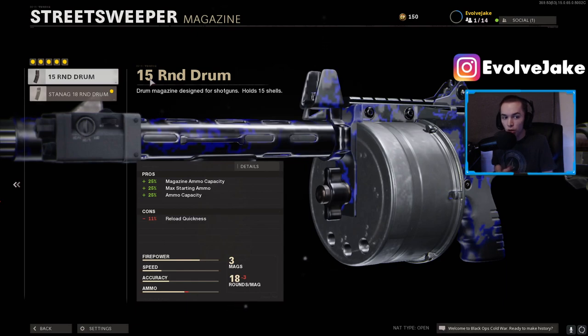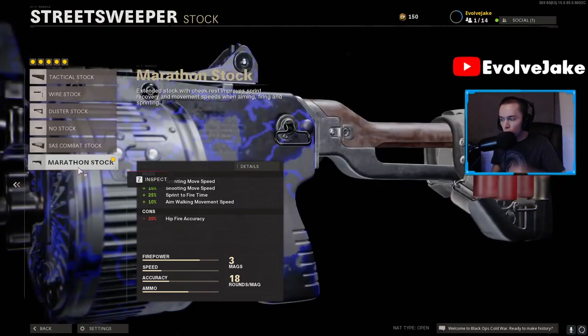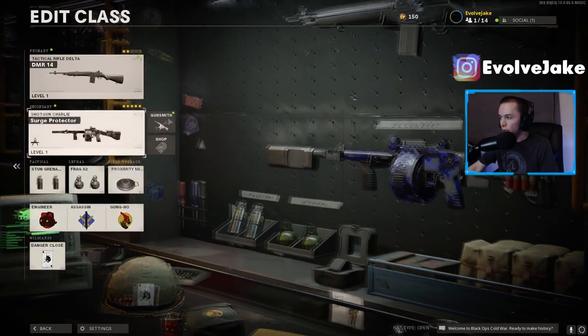Since we have 18 shells you get to be pretty picky with when you want to reload, and it's very rare that you have to do a full reload from zero unless you put stopping power in this weapon. For our final attachment we're going to be using the Marathon stock. This has a lot of movement speed attributes and it does decrease your hip fire accuracy, which sounds horrible, but it was tested and it isn't actually that huge of a penalty to your hip fire. So you definitely want to go with the Marathon stock on this Street Sweeper.